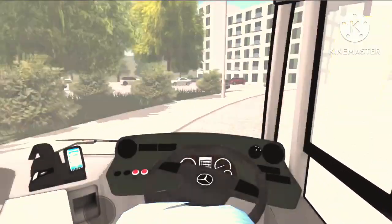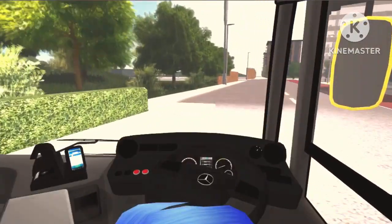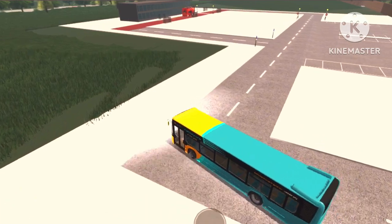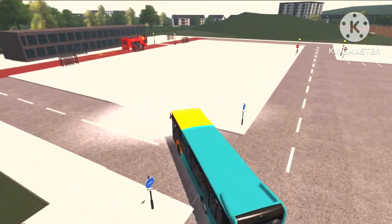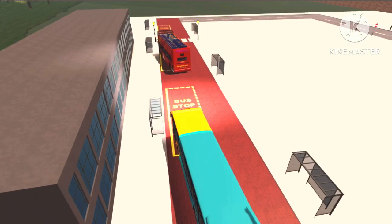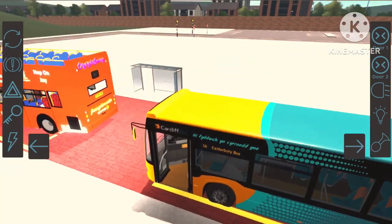I need to find the new bus station around here somewhere. I'm assuming this is it right here — I can see an open-top bus. This is actually my first time entering the new bus station; I know it's only temporary. We'll turn here, then park just behind that open-top Alexei 400 over there, stop, and open the doors.